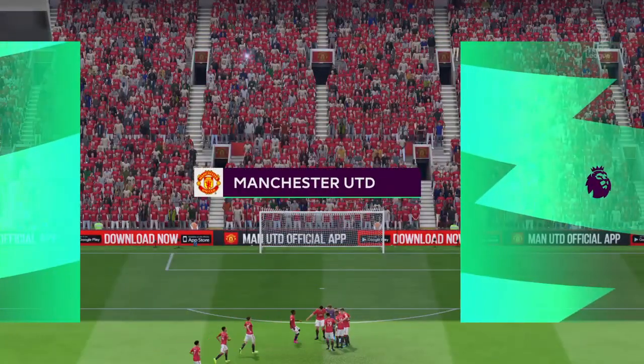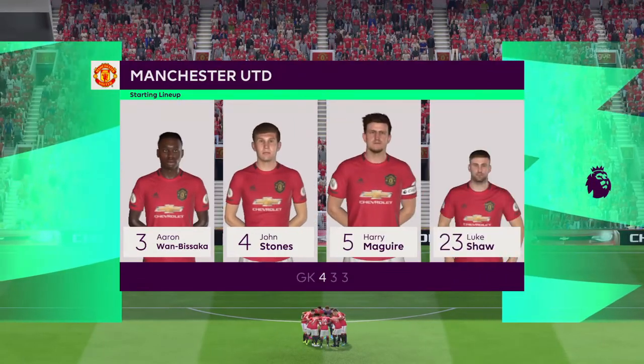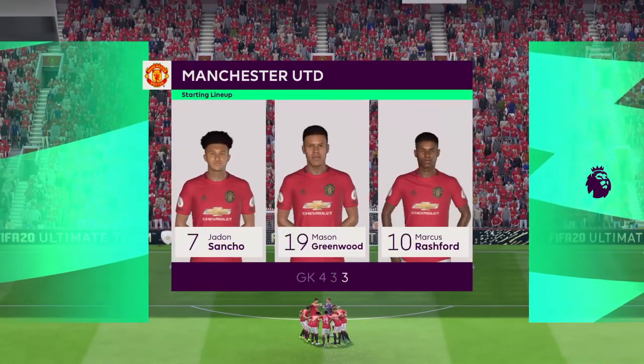This is the team Manchester United will go with. Luke Shaw starts alongside Harry Maguire in central defence, and the idea is to have just the one striker up there, trying to pose problems for the opposition.